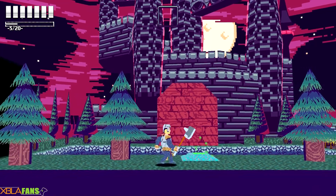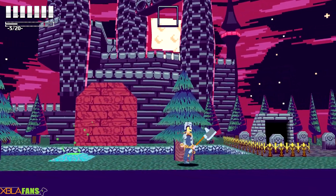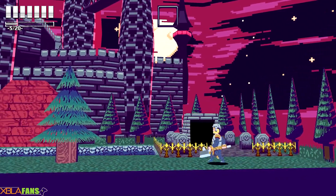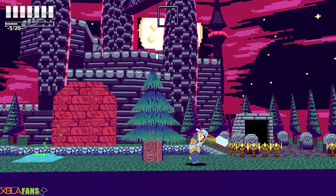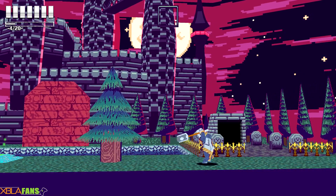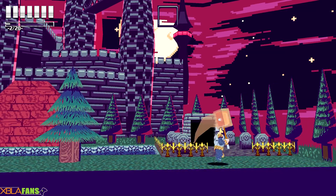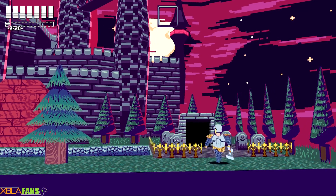It doesn't control the best. I actually just beat the first boss, and it is their attempt at a side-scrolling adventure game. You can jump, you can attack, and then you can charge up, which if you have a special ability will activate when you fully charge up. If you look at the upper left, you can see my health and my special charges.